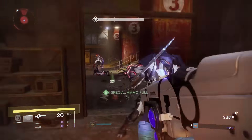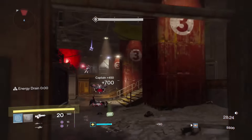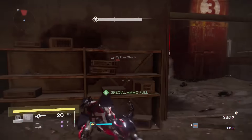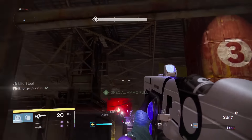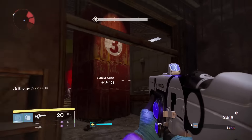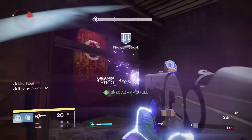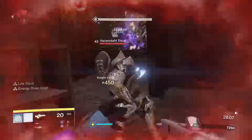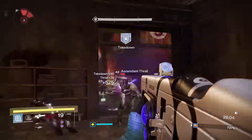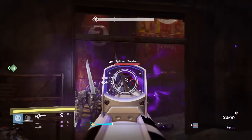You're going to have one captain straight out ahead — one grenade can potentially take him out. Then you're going to have the vandals in the back and one shank in front. Keep chunking to that back wall — you'll take out the SIVA structure and most of the snipers. Once those go down, you're really going to start to hear the thrall come into play. As those come around the corner, grenade after grenade, you'll have some knights coming in. You can sit here and pick off enemies for quite a while if you want.